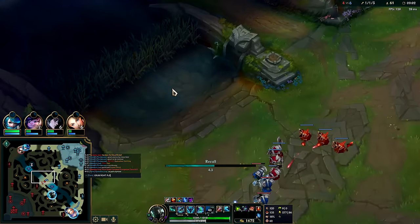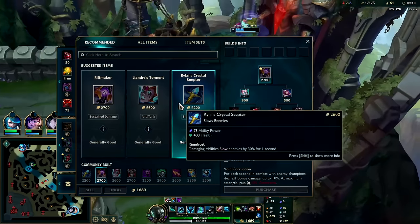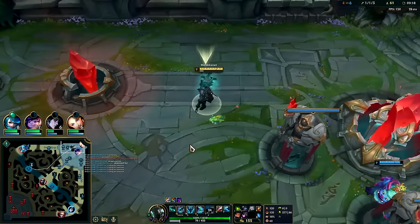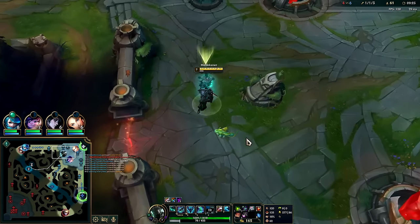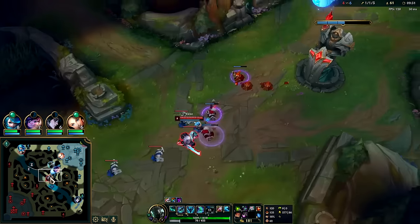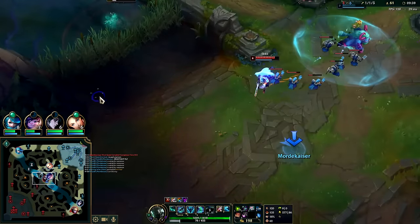We have to get to the grub fight because Belveth — once Belveth gets a single grub, it gives her the big gas tank. Her normal empowerment duration on her R is 60 seconds, but if she gets a grub, herald, or baron she gets 180 seconds, and the increased tank lets her keep refilling it from champions or dragons. You do not want to let her get that. If Belveth isn't allowed to get grubs, heralds, or barons she's a pretty bad champion — kind of low B tier at best. But with them she's approaching S tier, especially right now with how meta she is.